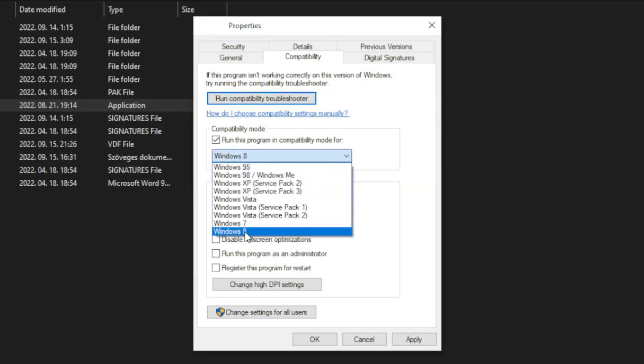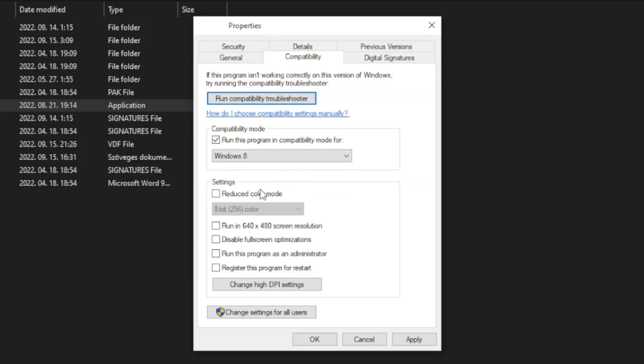Check run this program in compatibility mode. Try Windows 7 and Windows 8. Check disable full screen optimizations and run this program as an administrator.